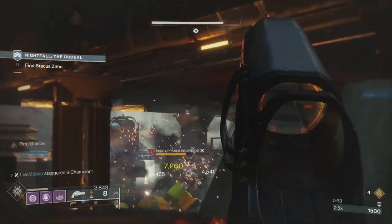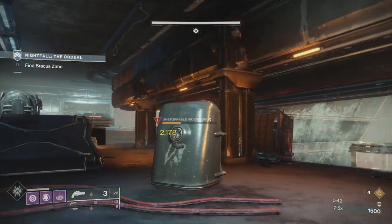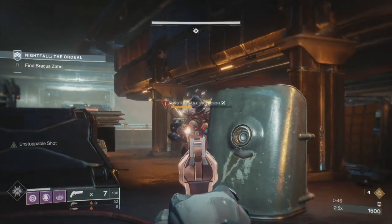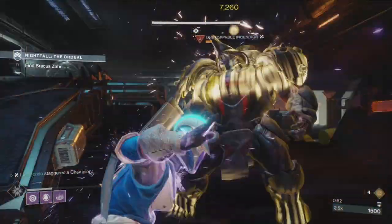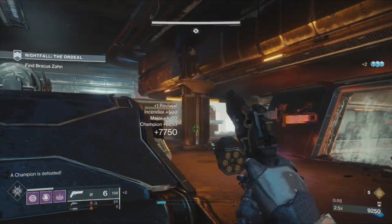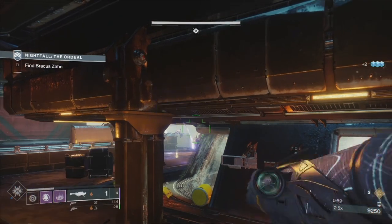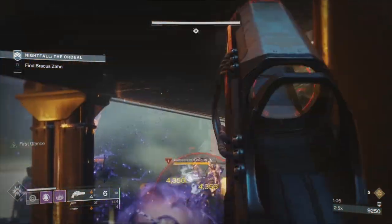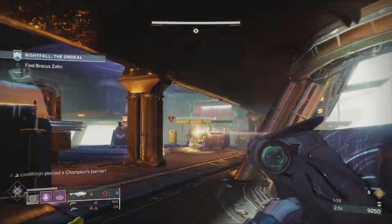Change straight away to Ariana's Vow, put five shots in, then get behind cover. You'll see his antlers are kind of shining — the minute they stop shining, we can stop him again. The antlers shining is the indicator that tells you you can't stun him yet. For the Barrier champion: charge a grenade on him, rocket it, then change to Ariana, and three crisp headshots breaks the shield.